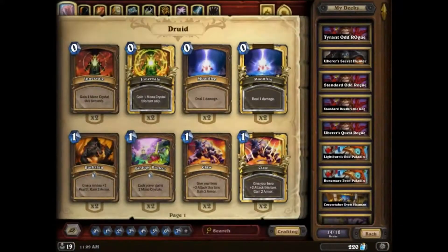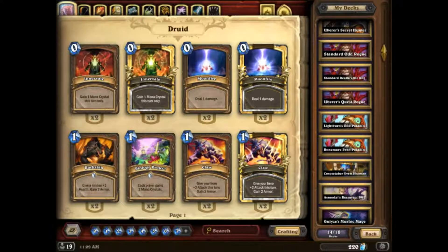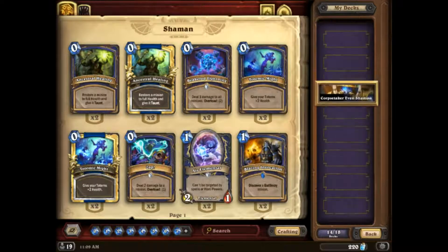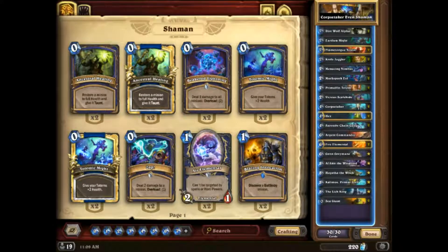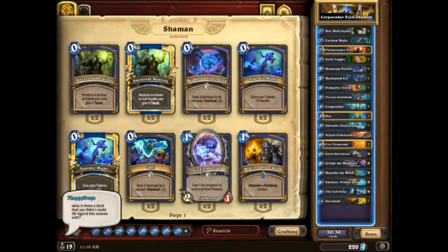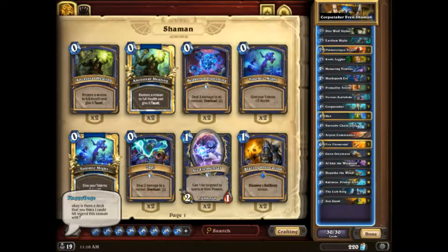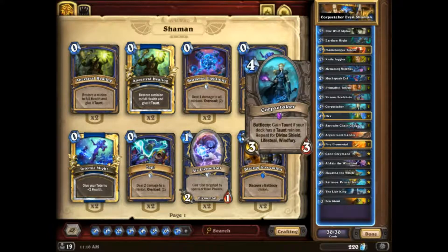I've got some of these lists pulled up, all off of the Vicious Syndicate Data Reaper Report — I think it was number 131. The first one they mentioned is Even Shaman. I actually did two videos on Even Shaman which come out pre-Rastakhan's and kind of use this list as a base. The Corpse Taker package is definitely very, very strong in this deck. I would suggest using this Corpse Taker package if you were running Even Shaman at the time.